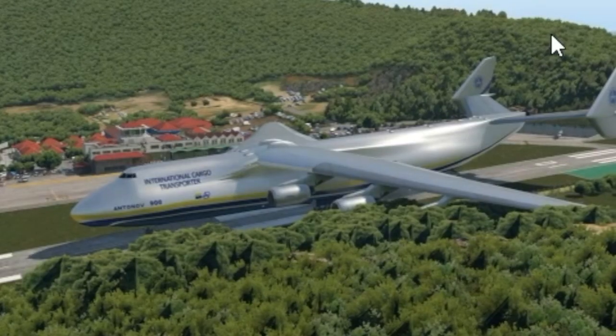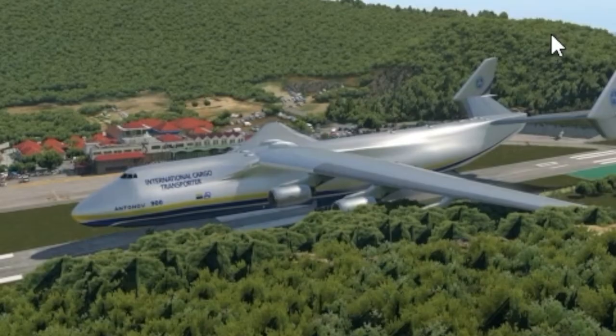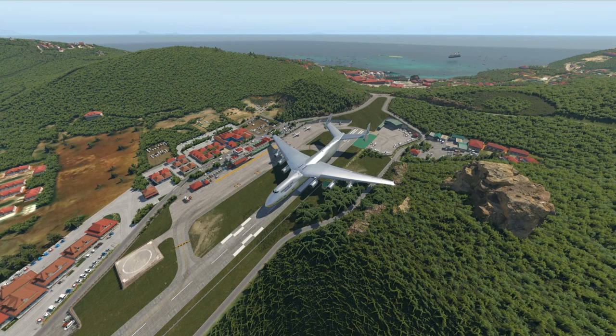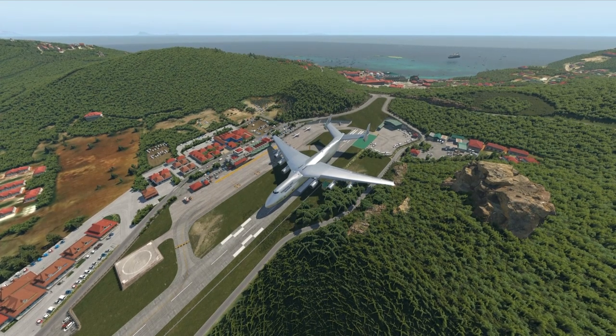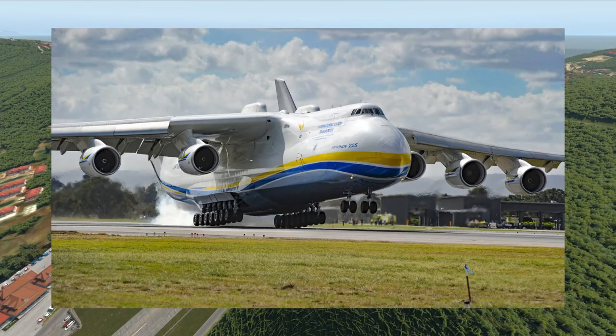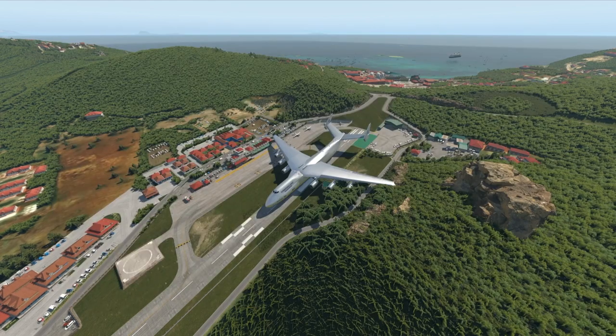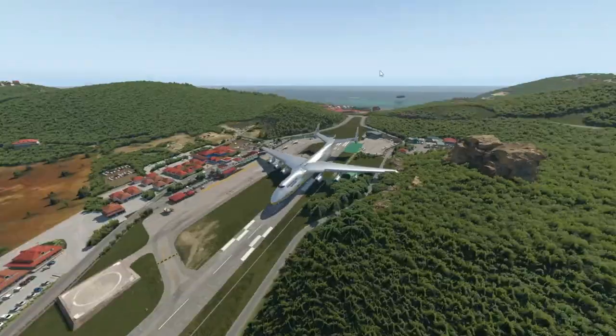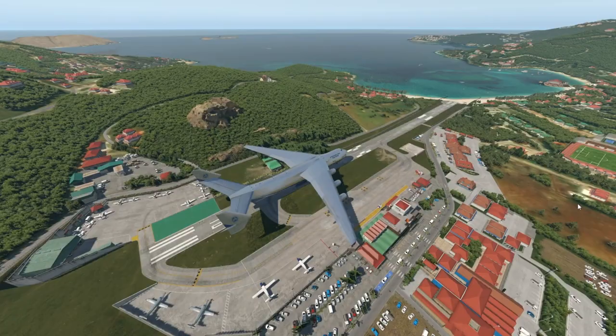Welcome aboard the Antonov An-900. You may notice this plane doesn't exist in real life, and it doesn't. Obviously, the biggest plane that Antonov makes, which is also the biggest plane on this planet, is the Antonov An-225. But the Antonov An-900 is basically the 225, but made around three or four times bigger.